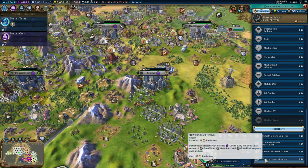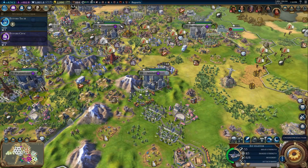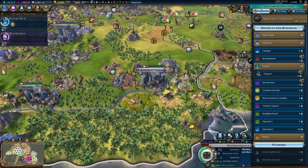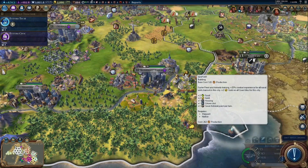So we're just gonna go ahead and have a Theater Square Festival. Kostromoskaya can go ahead and build a seaport for fun.